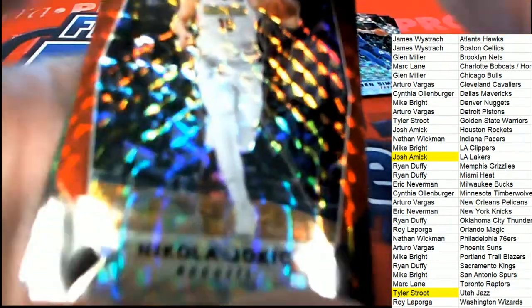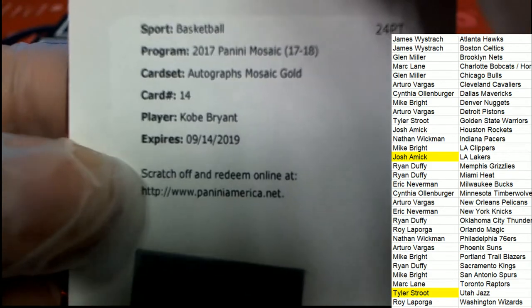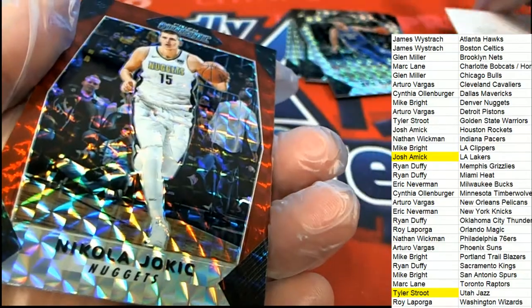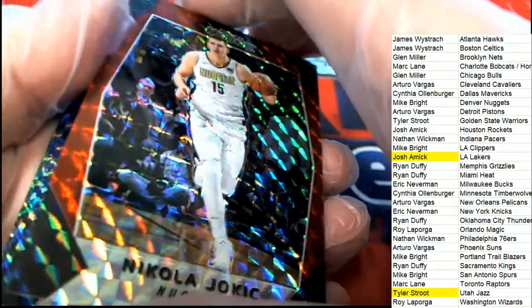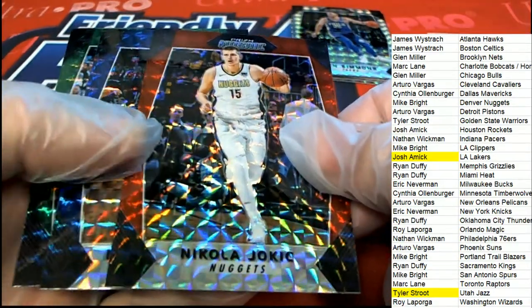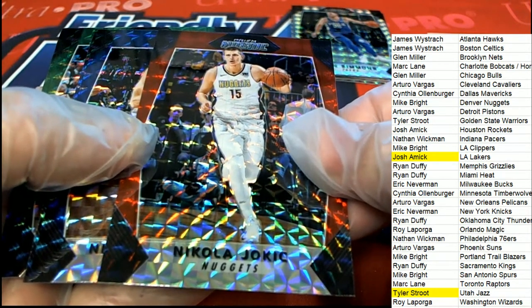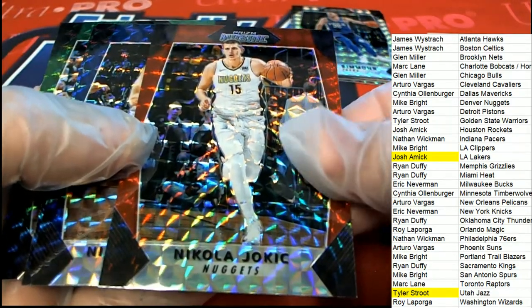There is an expiration on there, and sometimes Panini will honor these even though it is expired — they will honor these sometimes. It depends on a few different things, so you want to contact them Josh, and see if they can help you. You probably want to even show them this box break or something like that. But that is a great hit to get coming out of here — a Kobe Bryant auto out of Mosaic. And that is terrific.